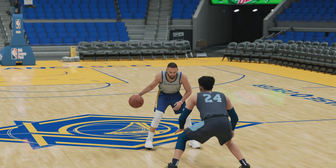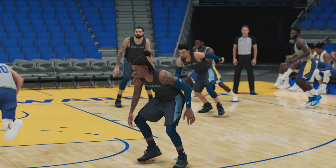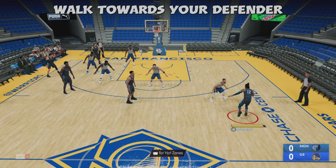The move we'll be discussing is the change of pace blow by after you initiate contact. We'll discuss how to do this in NBA 2K22, and if you stick until the end of the video we'll show you how Ja Morant ended up face planted using one devastating move by Steph Curry as a preview for the next video.